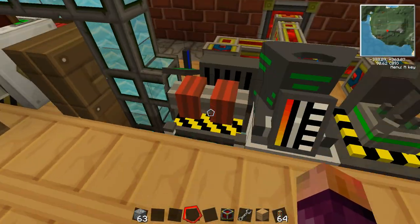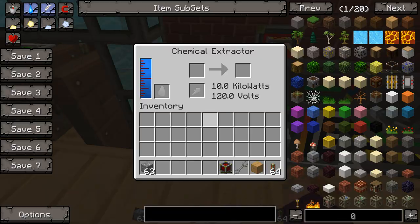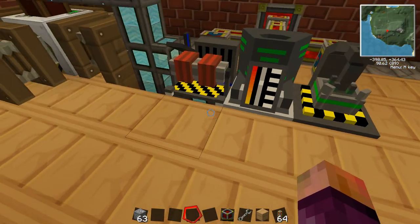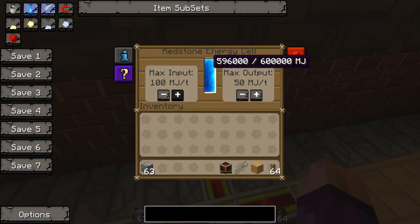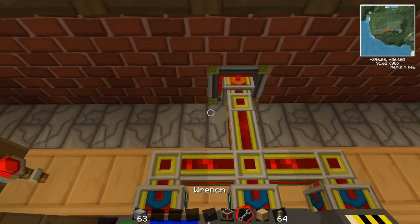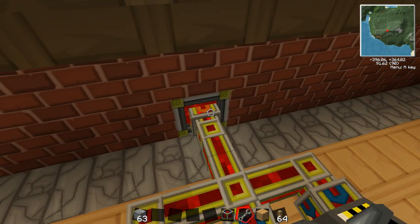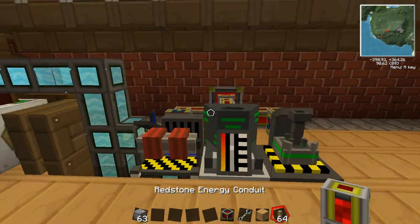Once you've got all three machines, line them up. The water pumps underneath to the chemical extractor and the nuclear boiler because both need water. You need to power all three machines — here I have a full redstone energy cell with redstone energy conduits. Don't forget to use your wrench to turn the cell around so it's facing the right way, otherwise it will not power them. Just a right-click with your wrench.